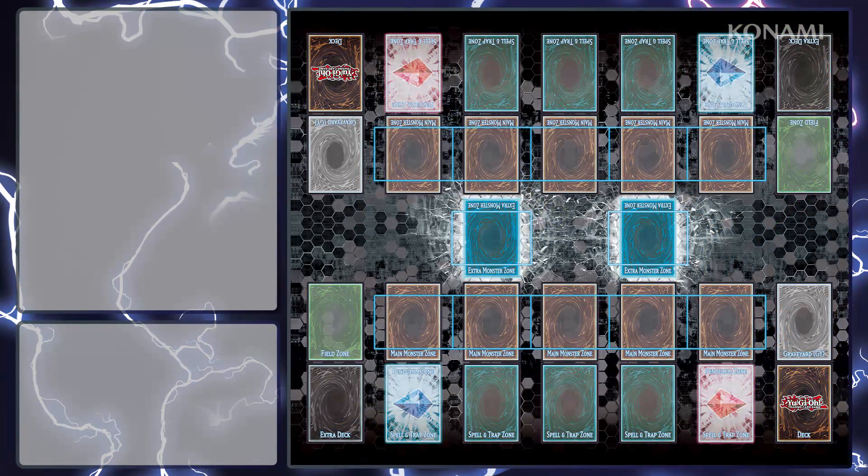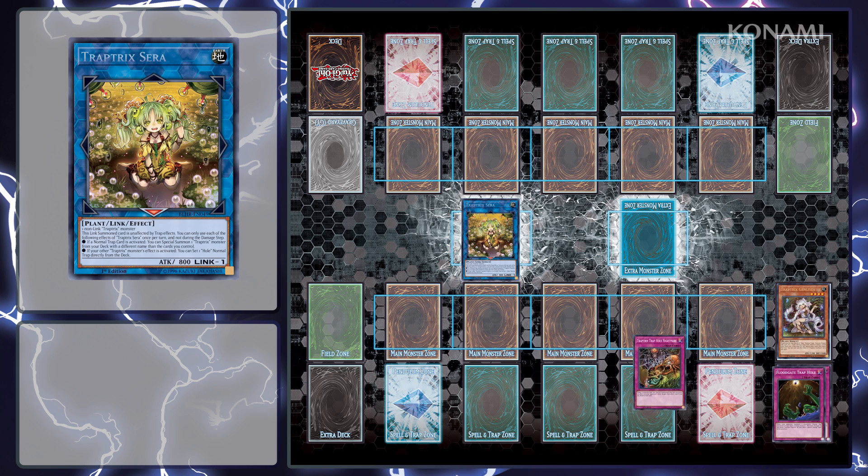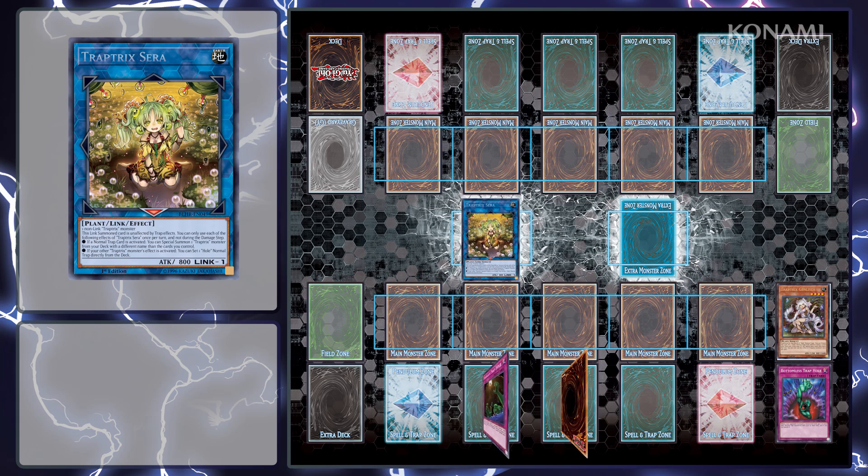In a Traptrix deck, activating a normal trap card with the Link monster Traptrix Serra on the field will let you Special Summon Traptrix Genlisia from your deck. Then you tribute Genlisia to get back a whole trap card you've already used, along with another one from your deck, and in doing so you will also trigger Serra's other ability to get another trap out of your deck. The end result is that your first trap turns into three traps.